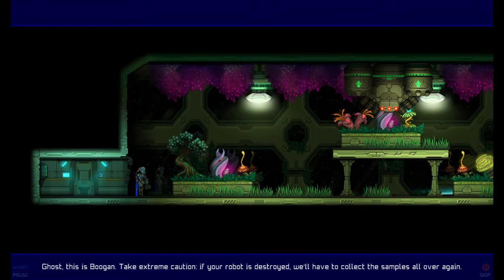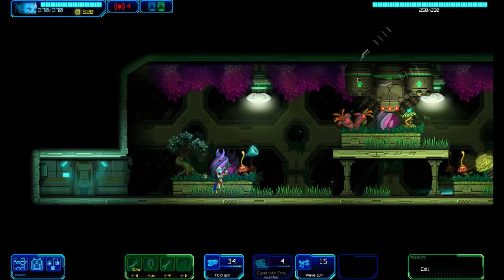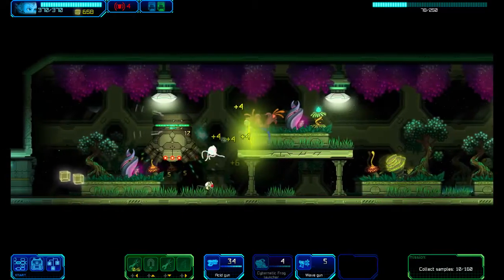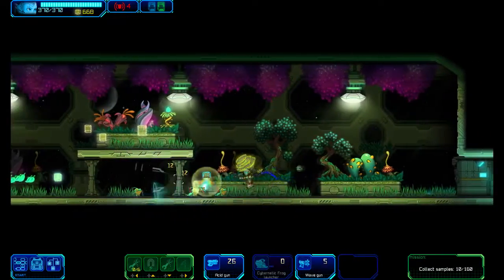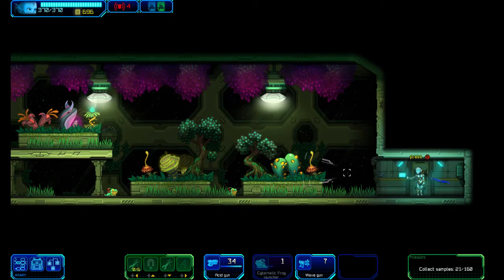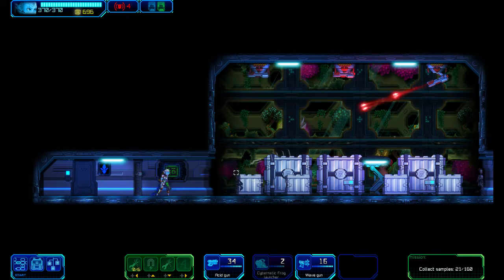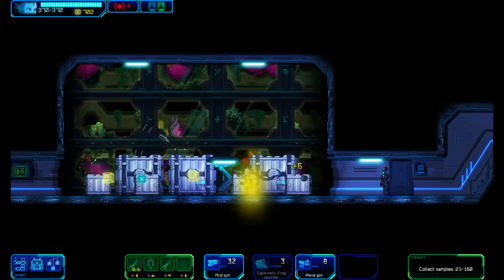Ghost, this is Boogan — take extreme caution. If your robot is destroyed, we'll have to collect the samples all over again. Understood. You boys need to learn to pick up your own groceries. She's got a point. The wave gun makes short work of that thing. I can actually swish and fire my frogs as well. Alright, those are the samples. I don't know how many of these we have to do. This is definitely meant for multiple targets — single target damage is not great, but it's pretty good.